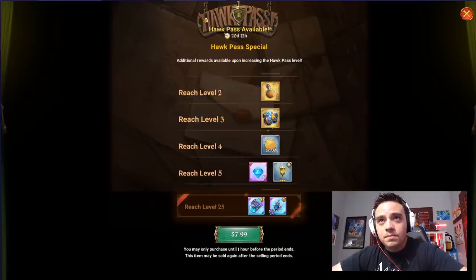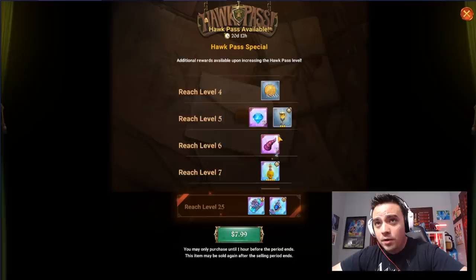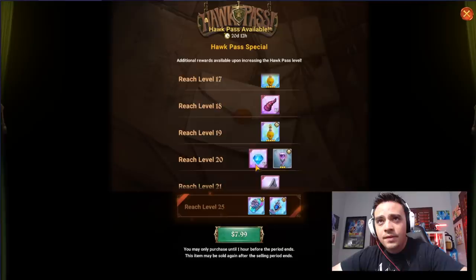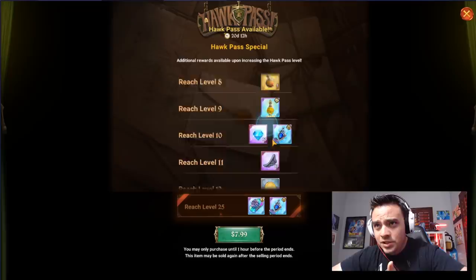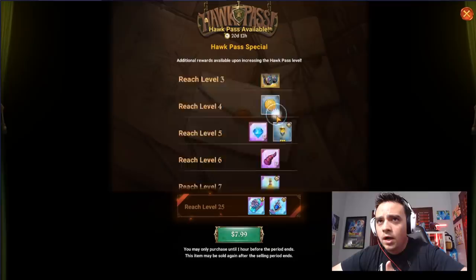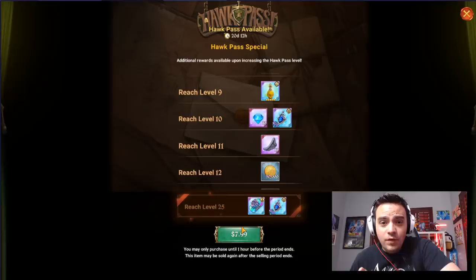Some Stamina Pots, 10 Gems — and they give this to you a couple times. 10 Gems, 10 Horns for some raiding mats, 5 Stamina Pots, another 10 Gems, an SSR Amulet, 10 Wings. And this SR unit — he's okay as well. That's 30 Gems right there for the $7.99, which is basically a multi for the $8 as well. Some SSR Amulets — looks like 2. And you get an SSR ticket at level 25. So overall, I think the Hawk Pass is very worth it.